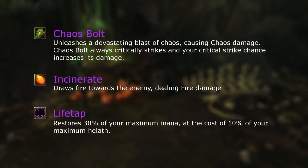Incinerate has been demoted to a filler spell, and all of these spells cost mana, which Life Tap returns at the cost of health.